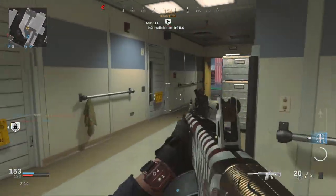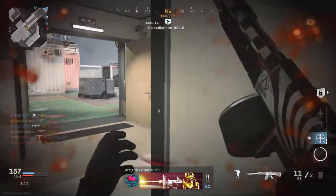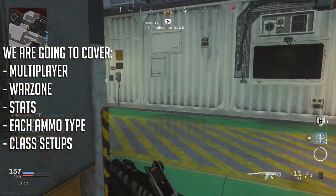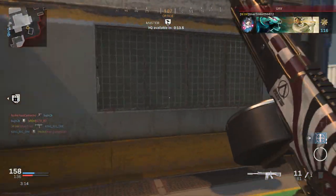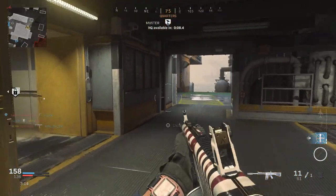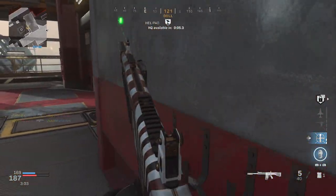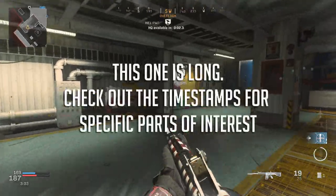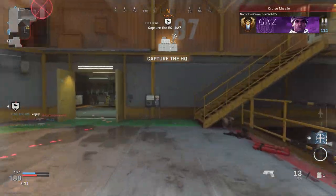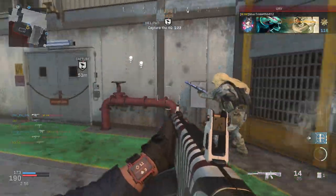It comes with four different ammo types on top of that: Buckshot, Slugs, Dragon's Breath, and Frag rounds. In this video, we're going to talk about every single one — not just in multiplayer, but in Warzone as well, covering attachments, basic weapon stats, best classes, and overall thoughts on this gun. Grab your popcorn and a slushie, because we've got a lot to go over.